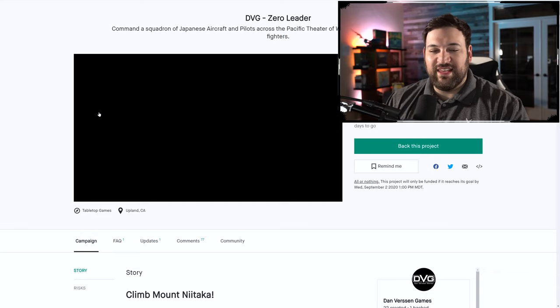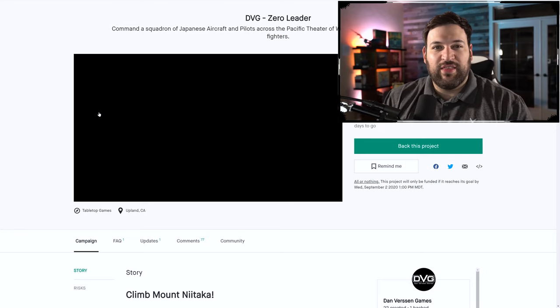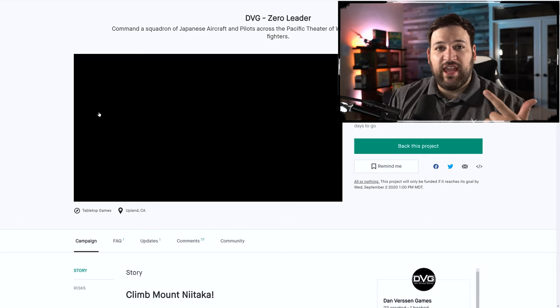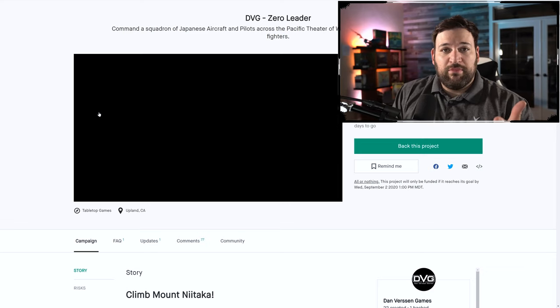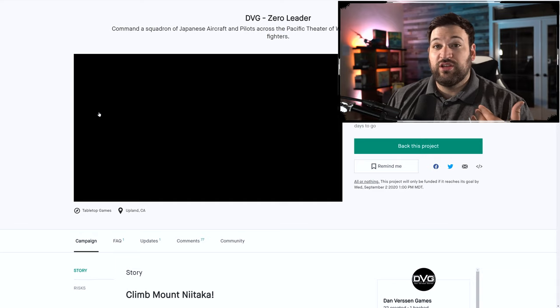So here we have Zero Leader by DVG Games, also known as Danverson Games. This is a company that does a lot of authentic war simulator-like games. They're going to be covering infantry, tanks, and airplane battles. Pretty much anything you're looking for if you're a military enthusiast or you want a more simulation-style experience, these guys have it.